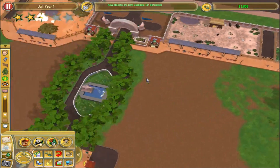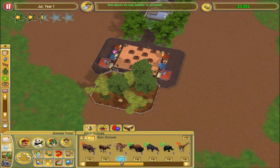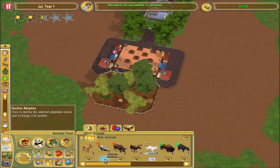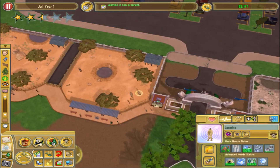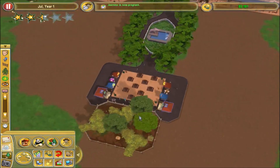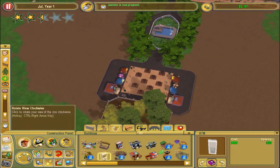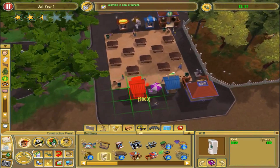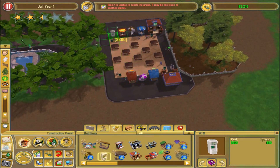Now we have another half star so we have some new objects and should have some new animals. Let's see if we can get one of the new ones. I don't want that. Jasmine is now pregnant again. Since I've gotten some new stuff, let's see what other new things I can get for the guests. I think I will put ATMs — I don't have a spot I like for them, but I might just have to say whatever and put them where they fit.